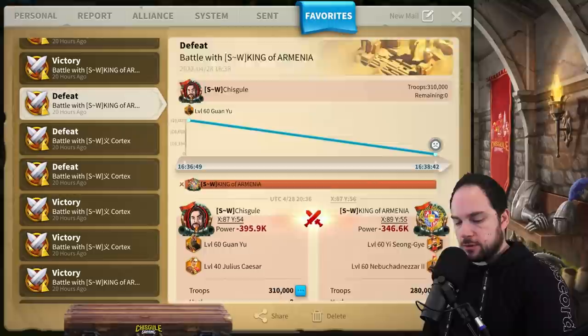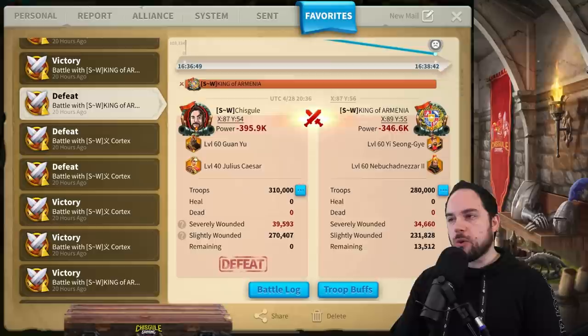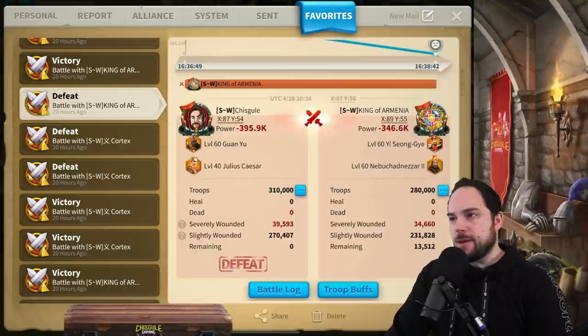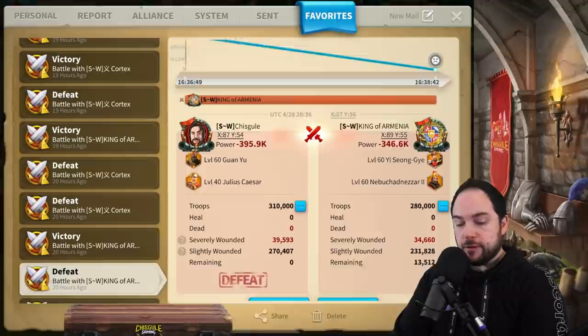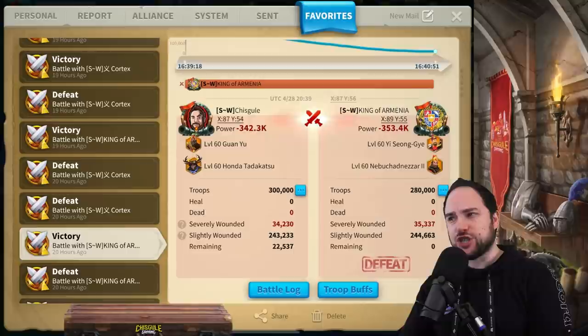Here's a Guan Yu primary with Julius Caesar secondary. If we could make it work with XY, could it work with Guan? We ran this combo but still found we weren't generating enough rage — same issue as with CPO. It was not quite viable, but it was close. Close enough that soon we're going to throw a rage engine onto these tests. We ran a Guan Yu/Honda just to see how it would compare, and we got Julius Caesar secondary to do almost as good with a full gear test as a Honda Tadakatsu — that's pretty decent for a commander you could get from gold keys.